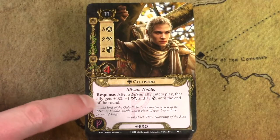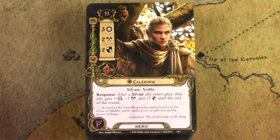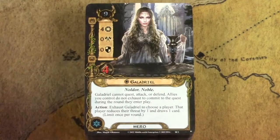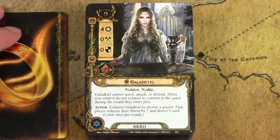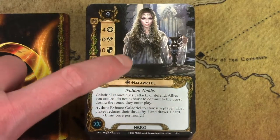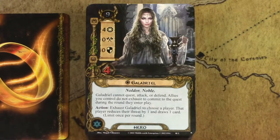You rarely find a Sylvan deck without Celeborn because he boosts all Sylvan allies the turn they enter play — giving all allies plus one to all their stats. Incredibly strong hero, though you won't play him outside of a Sylvan deck. Galadriel is another one of the Sylvan enablers, but she is actually a Noldor elf. It doesn't really matter though, because she can be played in so many different decks. She is one of my favorite heroes in the entire game and plays very differently than most heroes.